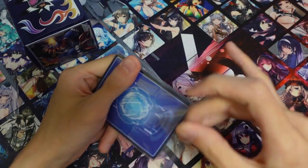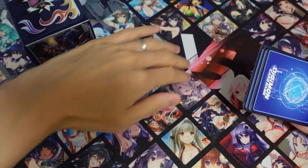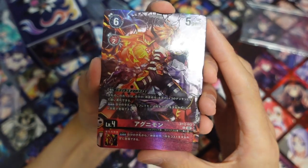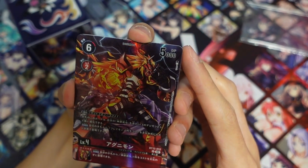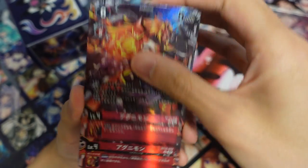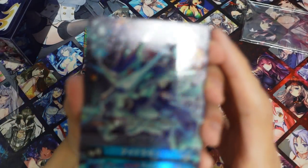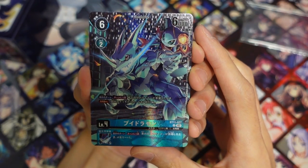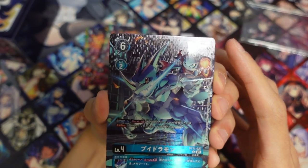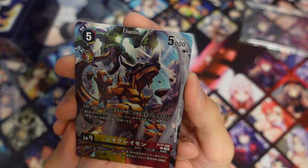Let's open this up because I think that's what everybody is looking forward to seeing — and I guess it's also where the majority of the price from this box comes from. First we have the Agunimon from BT-12, a very cool looking Agunimon. You get two of those, which is fantastic. We get the Vigurmon from BT-11, which is perfect for me because I need this for my O-Force deck. Very nice. You get two of those. We also get the ShineGreymon from BT-12.